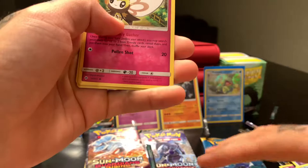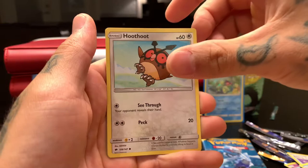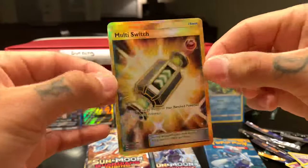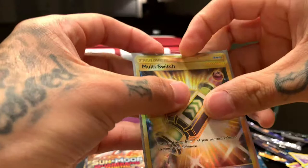Metal — nope, leaf. Oh, there goes the stack and it all fell over! Ribombee, Comfey, Olivia, Tangela, Ralts, Rhydon, Mareanie, Mareanie, Clawitzer, Mareanie — reverse holo — Lycanroc, and oh — the Multi Switch secret rare! Look at that! Yes, I love it! Putting this in a silver case because gold goes with silver, right? Epic!